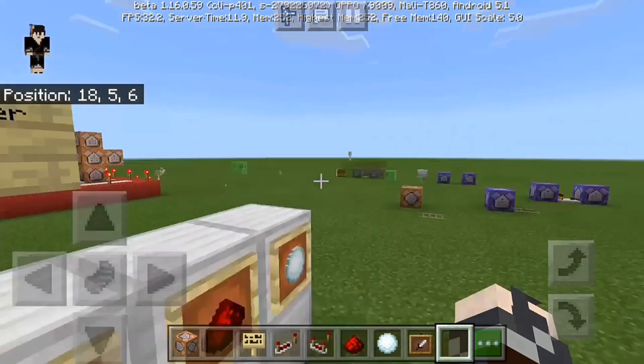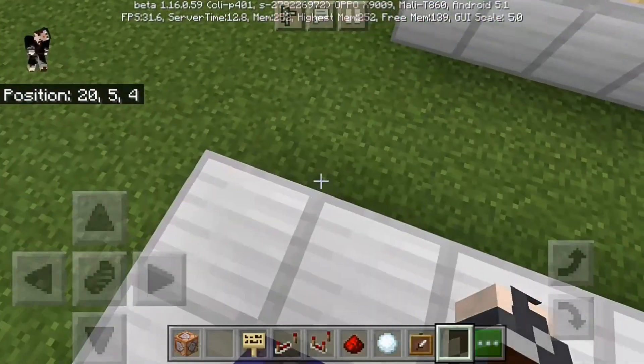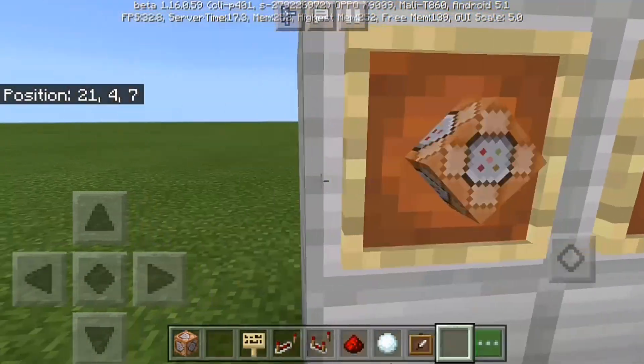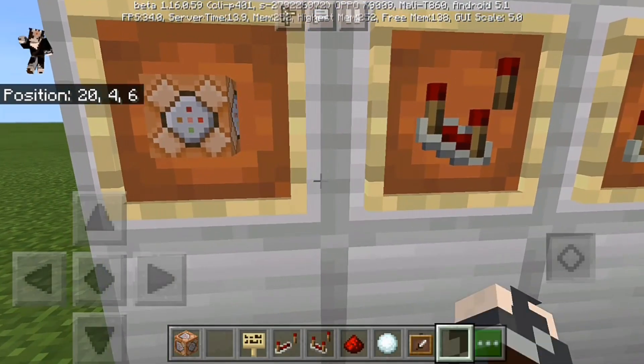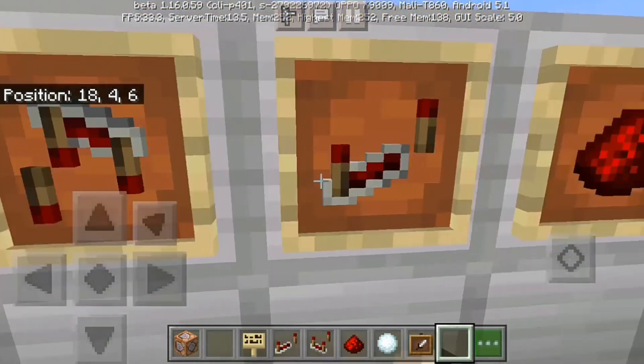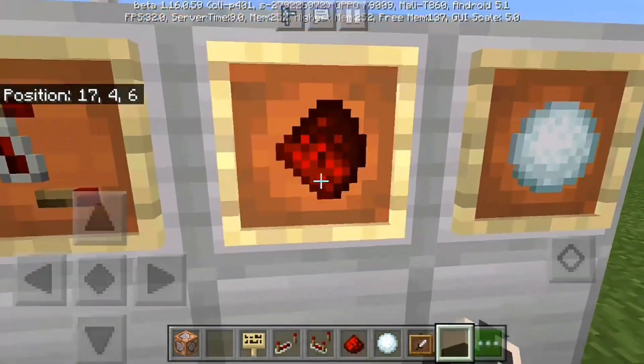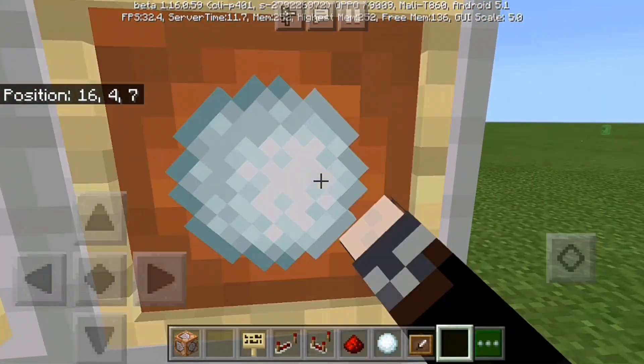We're going to create this web shooter, and you can see this world is messed up. Now, all we have to do is we're going to need some ingredients. We're going to need some command blocks, then a redstone comparator, and also a redstone repeater, plus your normal redstone. And we got the snowball for the web shooter.